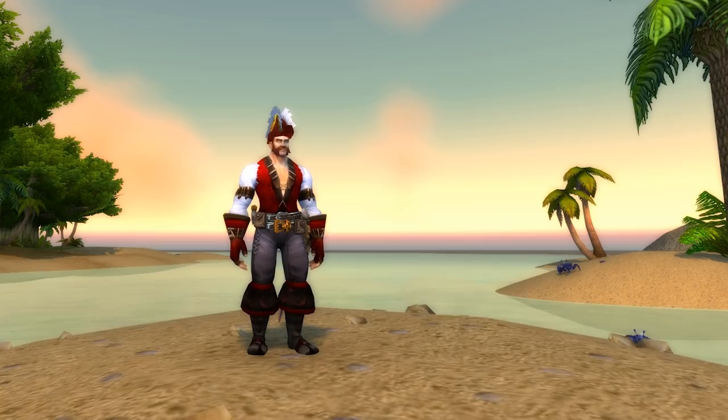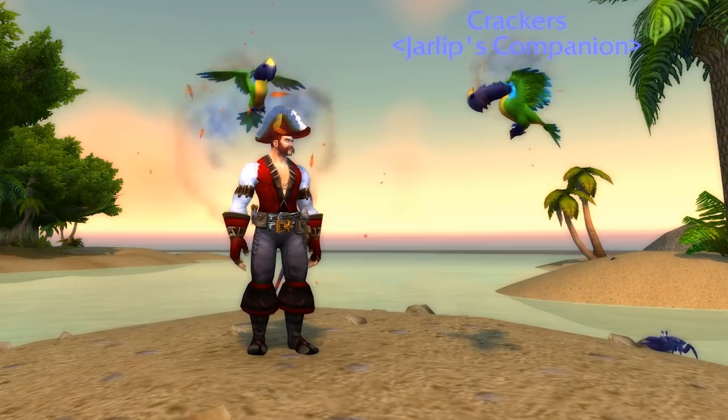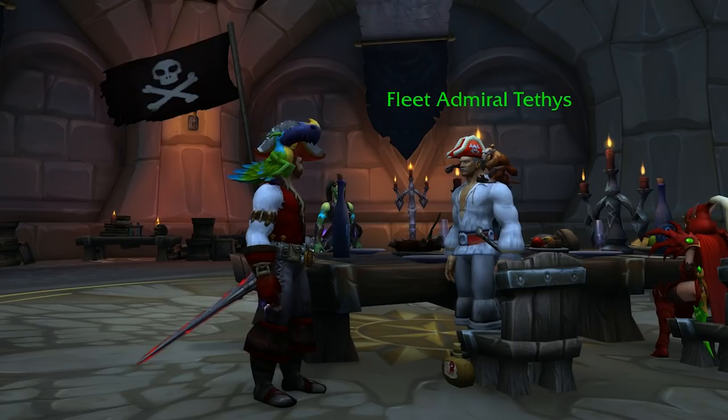At this point, you're really starting to look the part. But no pirate is complete without their trusty shoulder-mounted companion. That's where Crackers comes in. What's unique about Crackers is that if you target him into a slash whistle, he'll perch on your shoulder and stay there until you die, or a shapeshift — sorry, druids. Now, Crackers is pretty easy to get, but you're gonna need a level 110 rogue, or level 45 — I'm not entirely sure what it's gonna be after the squish.